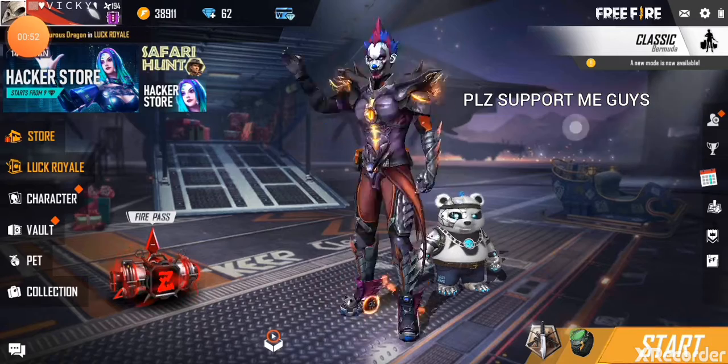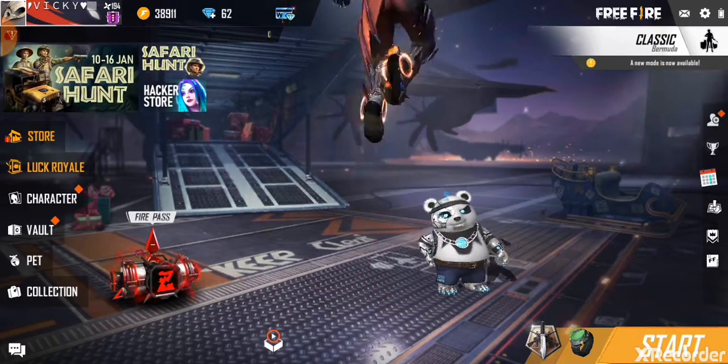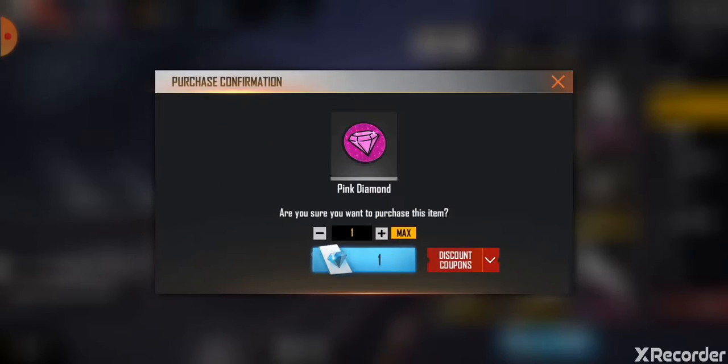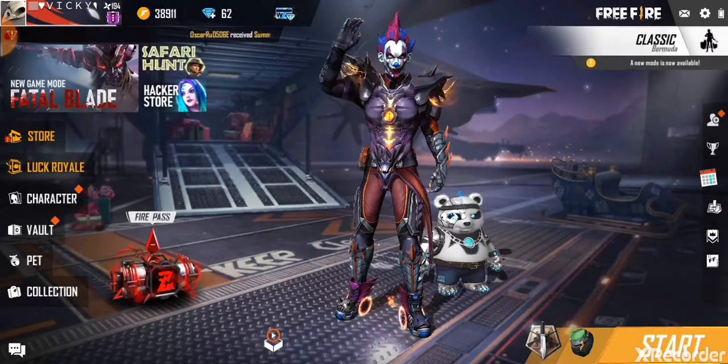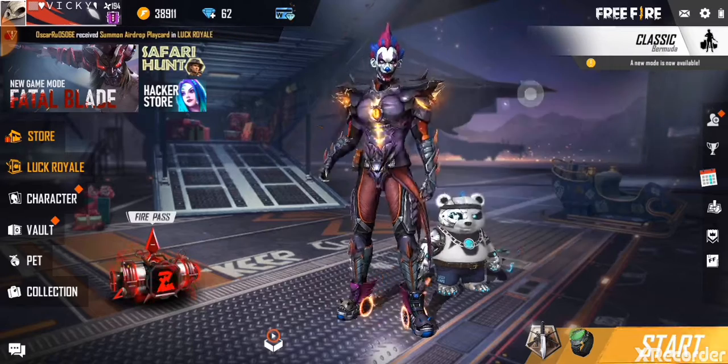You can buy pink diamonds. After that, you will not have to do anything tomorrow. Go to the store and buy 1 pink diamond. After that, you will get 3 diamonds. You will get pink diamonds.